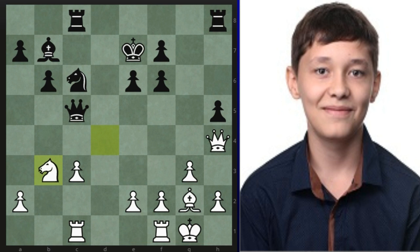After knight b3 by Asypenko, the position should be around equal. The black king is in the center, but it's also quite safe — there's no black-squared bishop that can attack it.